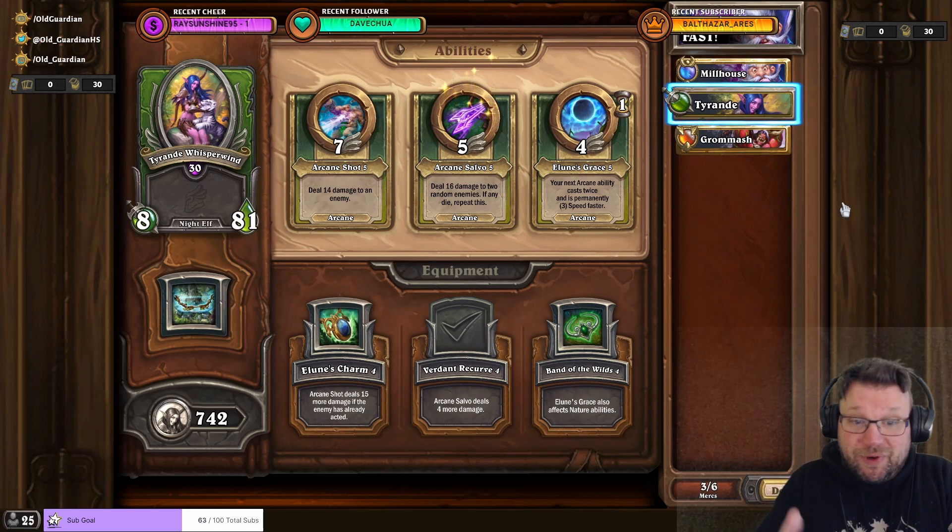But still, after the Arcane Salvo, Verdant Recurve has been buffed, then Tyrande - excellent for clearing those low health enemy targets. So Milhouse, Tyrande, Grommash: very fast, very free-to-play way to beat Heroic 1-1.